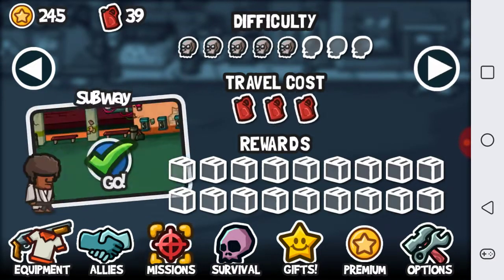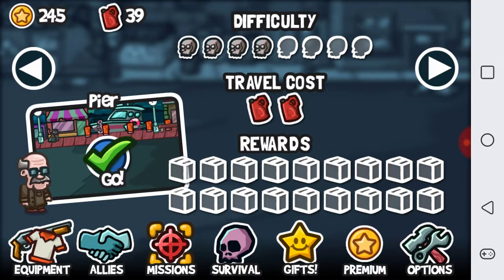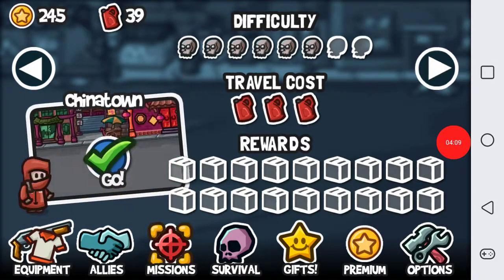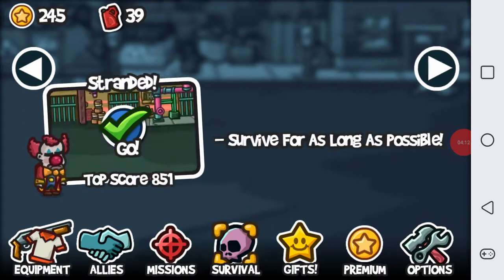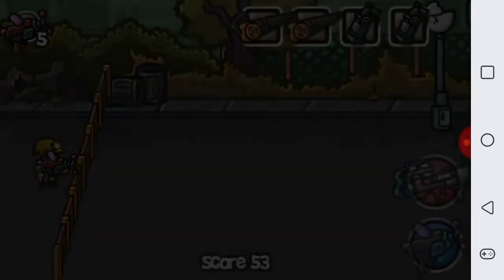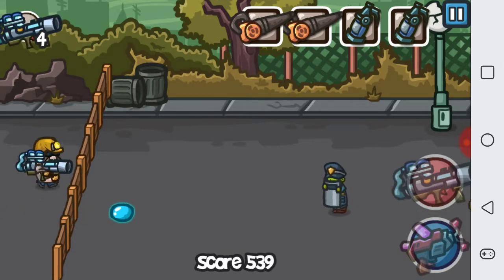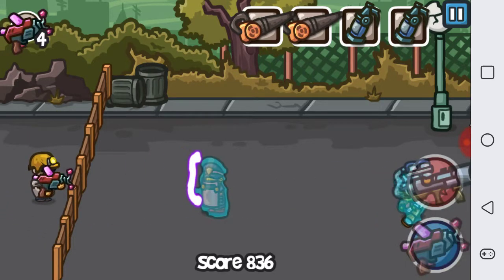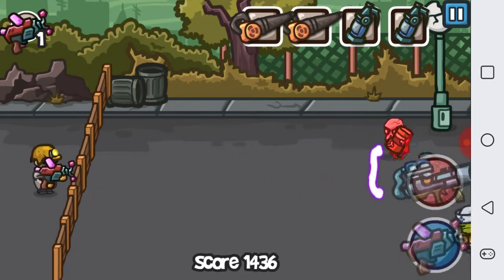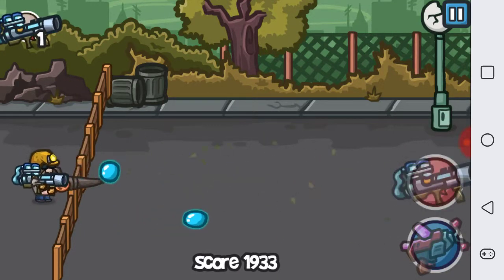It's a fun game at first, but after the first four or five worlds you really just start losing interest. You just run out of stuff to do fast; there really isn't much. These survival modes probably end up being the best option once you get through the first four worlds and you're done with the main content. You just really fast lose interest.